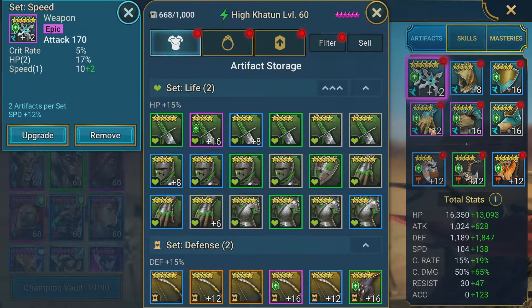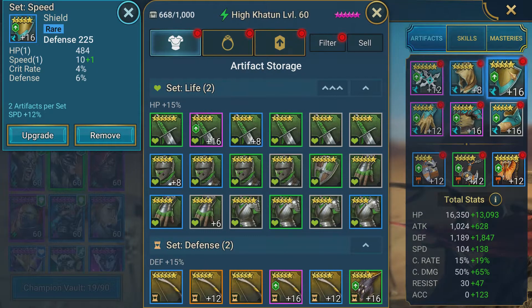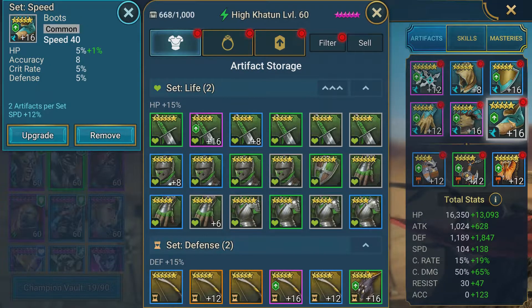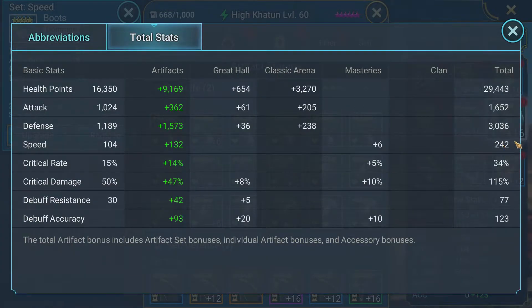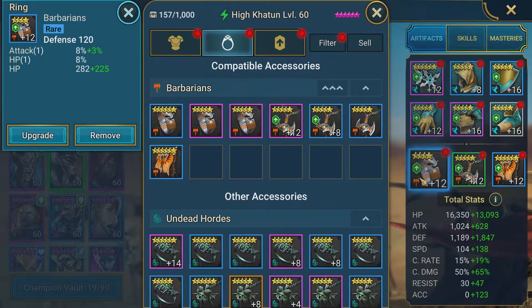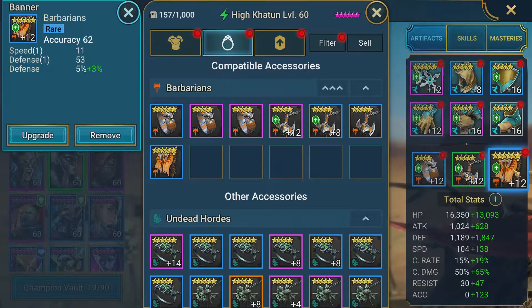Looking at High Katoon's gear: there's a speed weapon and everything is focused on speed. Most pieces have a speed roll on the substats — not always high, but the goal was to find a set with all speed substats. Her total speed is about 242, making her one of my faster champions. I'm saving my best triple-roll speed pieces for Arbiter since I'm about to get her. High Katoon's defense is 3,000, HP could be higher, and crit rate isn't a concern — she's designed purely to go fast and get her buffs out.